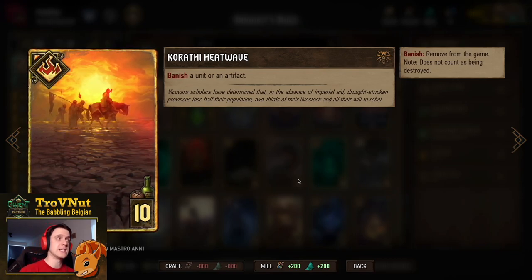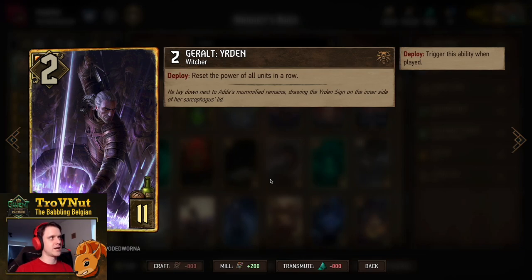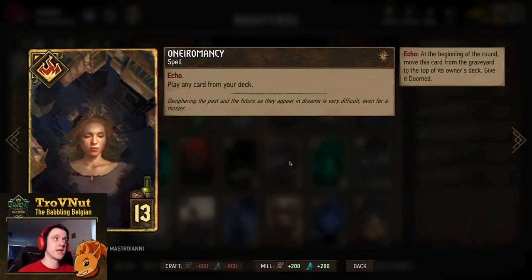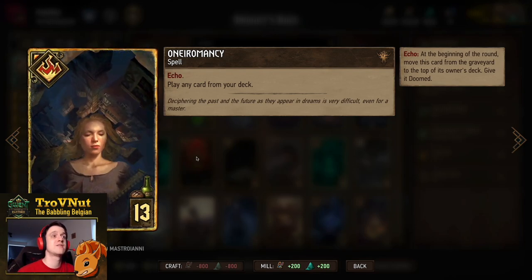Karate Heatwave is basically the card we use to take out scenarios or any tall card we want to remove. Then Geralt Urdan — one of the deck's key additions. The downside of Yennefer is that you boost your opponent's units as well. With Geralt Urdan we circumvent that — on deploy you reset the power of all units in a row. Since all our drones are 1 power as their base, we never use it on our own side. We always look for a juicy row from our opponent. Then Oneromancy gives consistency: play any card from your deck, and the first time you play it, you get it back on top of your deck at the start of the next round.